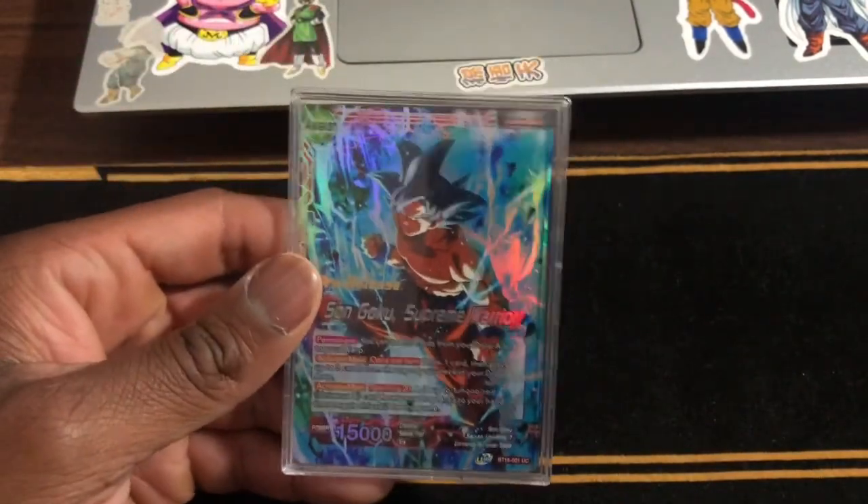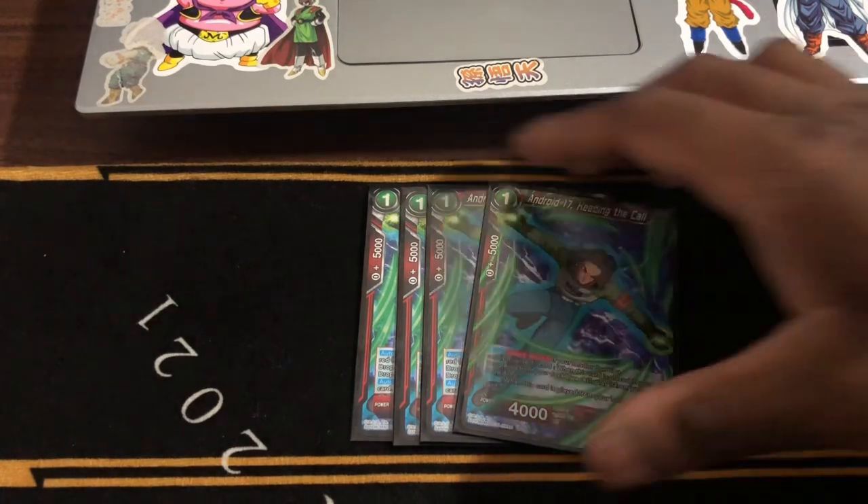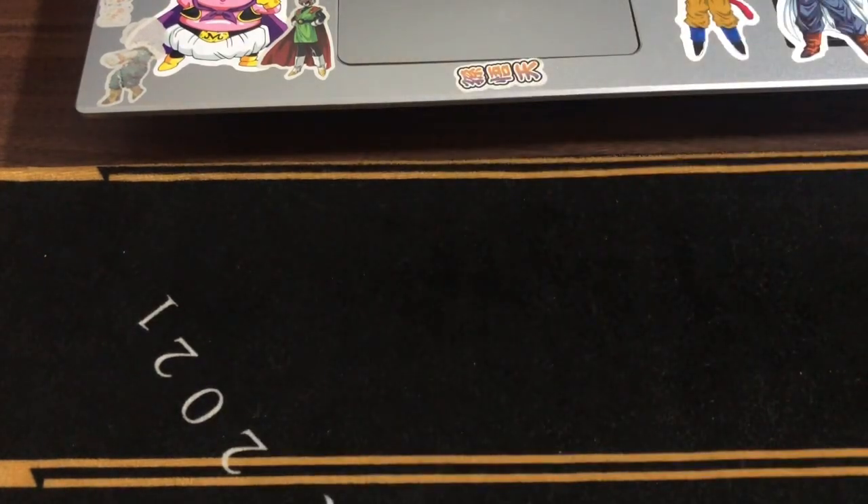Okay, let's get down to the battle cards. We run four of the Android 17s. Y'all know what it does — if it mills, it plays. You draw your burst one and you draw one card if you play. And you can also use it for the Zenkai area.